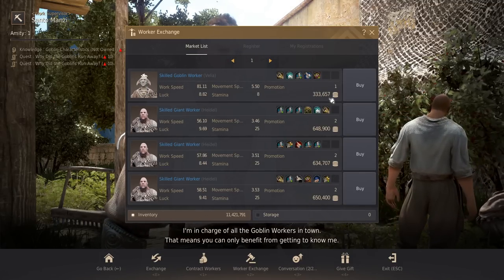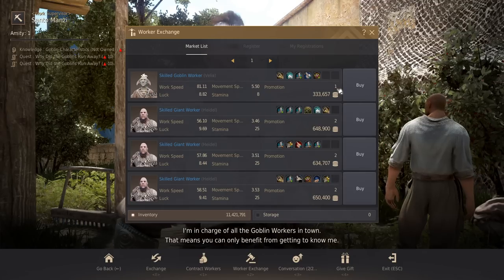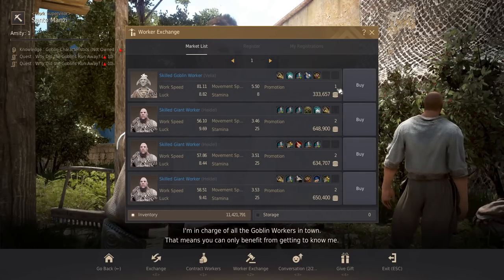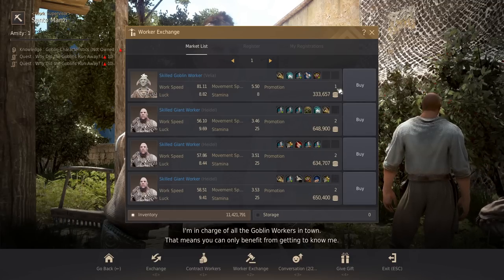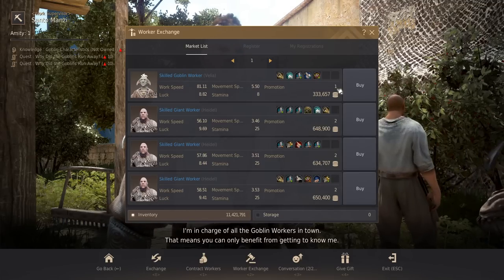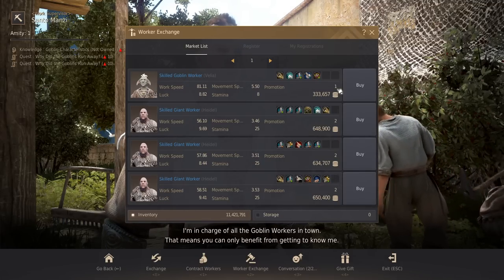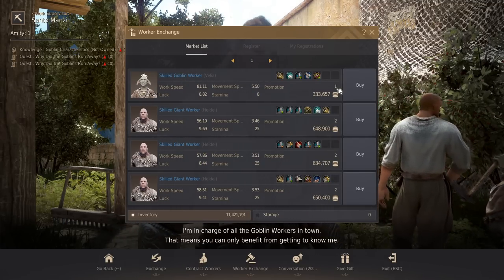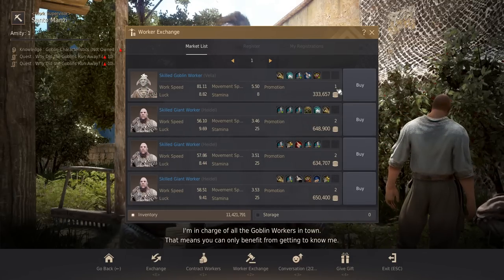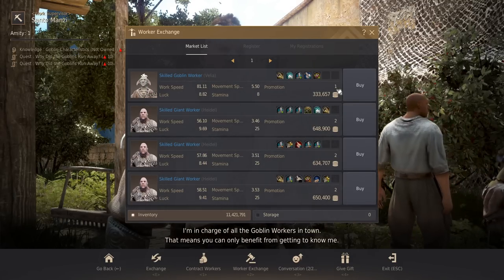When you buy from worker exchange, you want to buy professional or artisan workers. Take a look at the number of promotions they have — a lot of times players post professional workers where they failed all of their promotions and are just recycling them. If you want to purchase those, by all means use them as a filler, but just keep in mind that they're being sold because they ran out of promotions. Once you have enough, you can start rolling your own professional workers and promote them yourself.